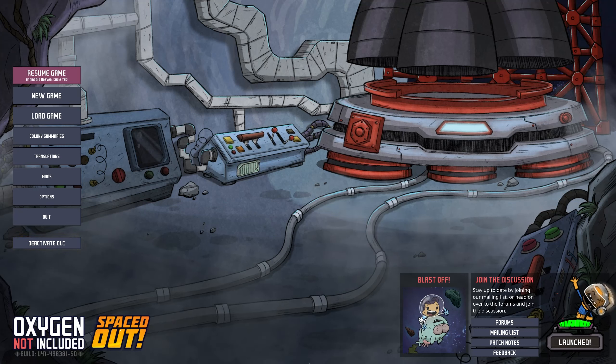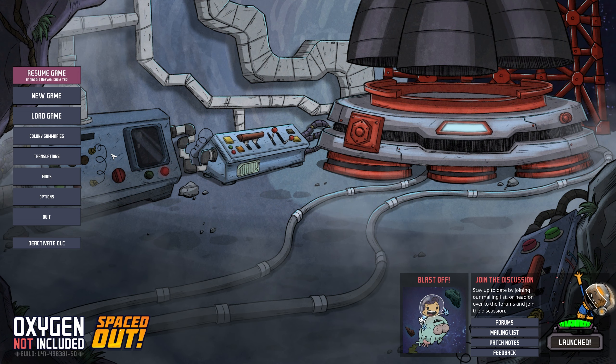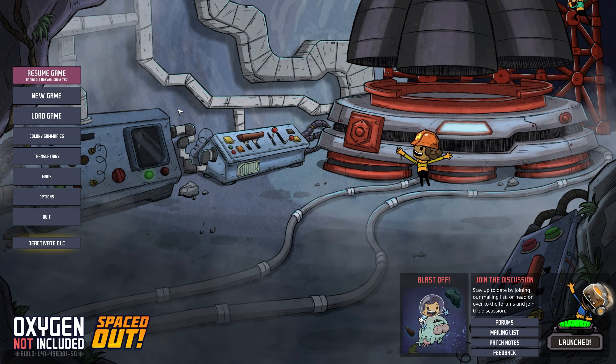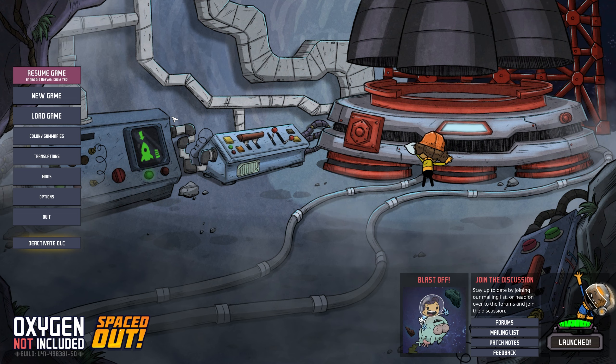Hello and welcome to Beer Tier, the German engineer. Today we're back with Oxygen Not Included with the Spaced Out DLC. As we can see in the top left, we are at cycle 790, so I think we are pretty proficient at the game by now. Today we are going to space and we are going to do a lot of stuff with our infinite storages. Let's just jump right into it.